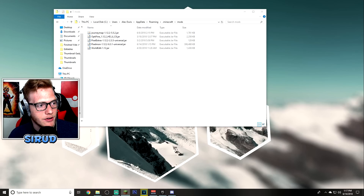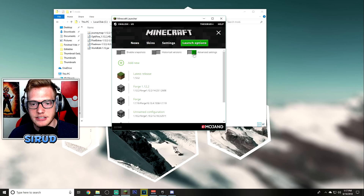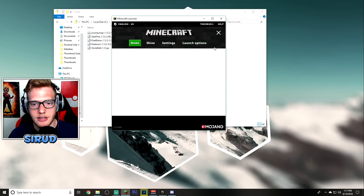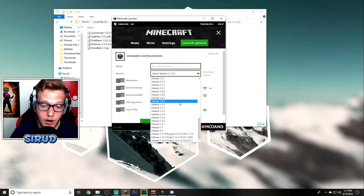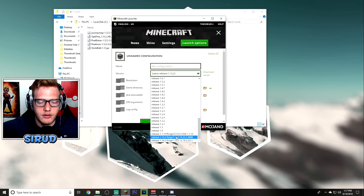Now we need to run Minecraft. Go to Launch Options up here — make sure you have Advanced Settings enabled, shown in green. Click 'Add New,' then select the version you're using and scroll all the way down. These are the Forge versions you installed; if they're not here, make sure you installed the Forge client earlier. We're running 1.12.2, though I also have 1.7.10 and 1.10.2 from other mods.